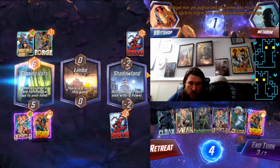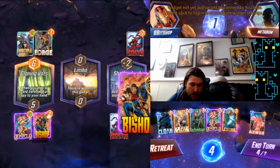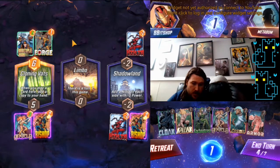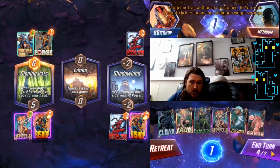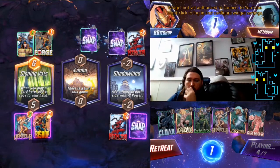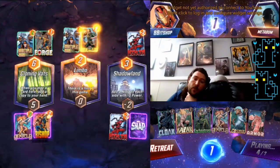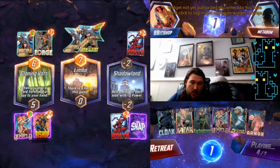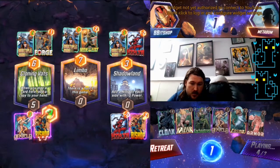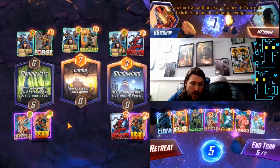I'm pretty sure I'm going to set up this Bishop over on Shadowland, and then next turn we'll do Angela plus Cosmo or Armor. It doesn't look like they're playing the normal combo deck anyway — they're playing the movement deck. They do have a lot of stats to play around though.